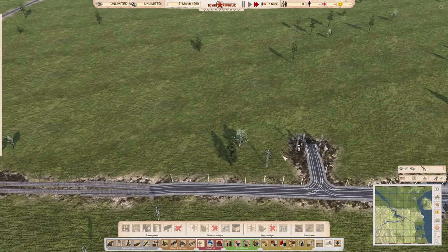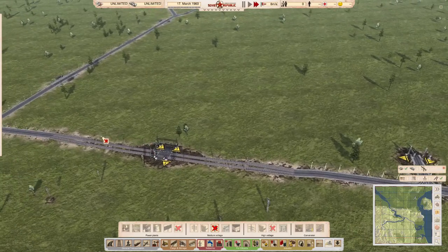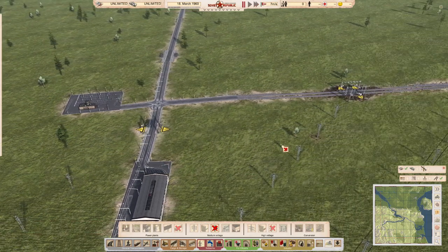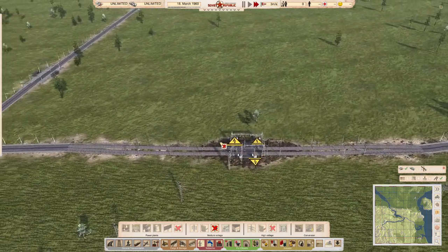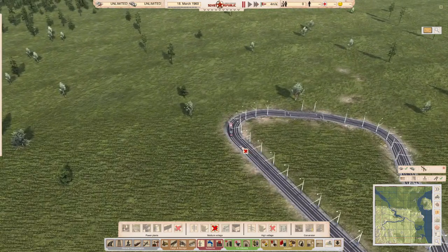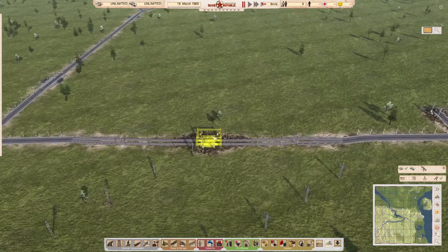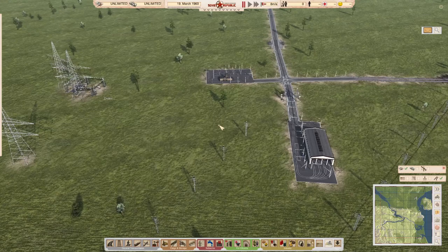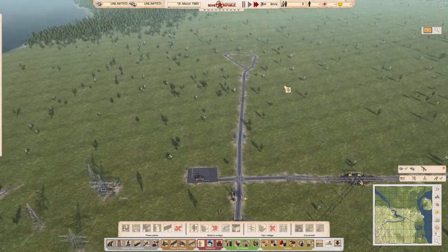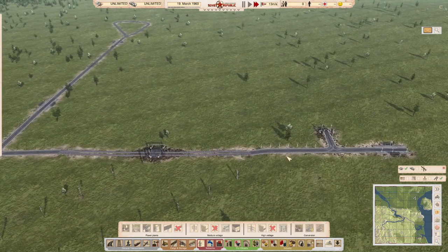I just noticed something interesting — it appears the power can actually run through the rail track itself from a connected tram info station. Let me test this further, though it seems to be a bit misleading because the indicator shows the section as powered when it may not actually be.